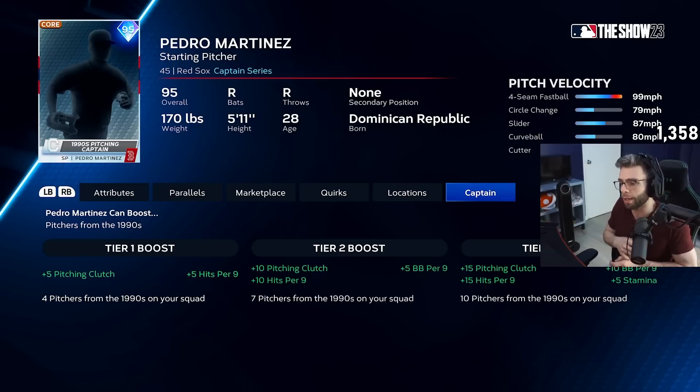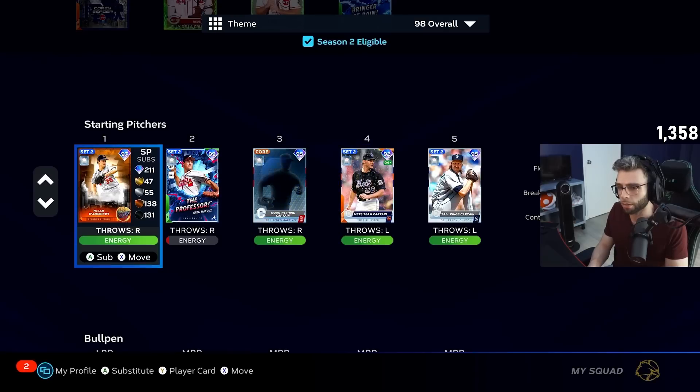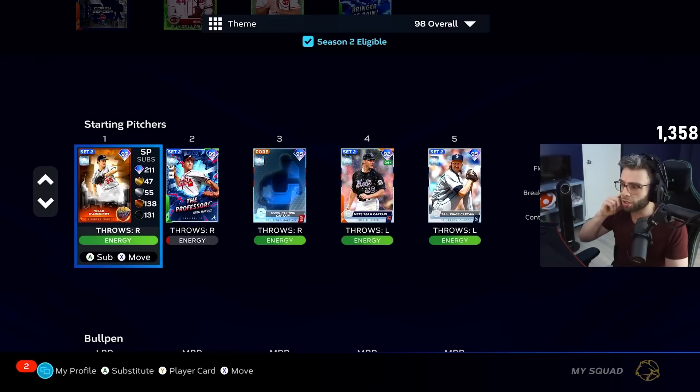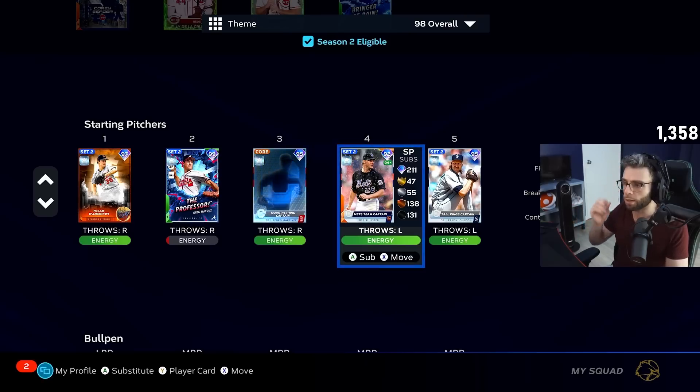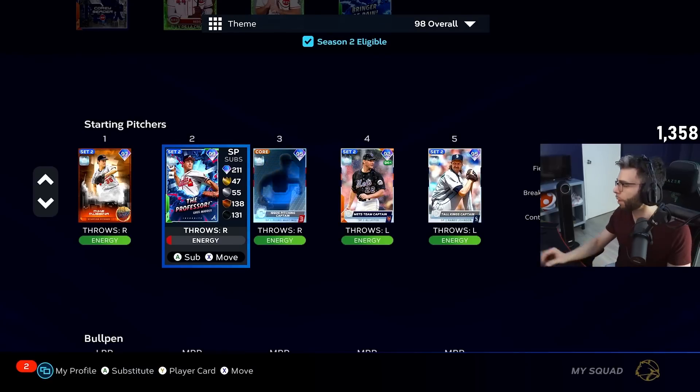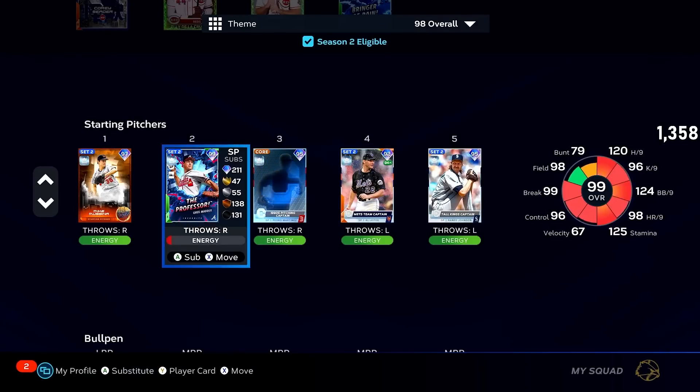The 1990s pitching captain: plus 15 pitching clutch, plus 10 walks per nine, plus 15 K's per nine, plus 5 stamina. It's very nice except the best Randy card doesn't get the boost, and some other guys don't either. But so far it's really just these guys who are cracked that get it. Mussina is not awful — we'll start him and if we need to bring others, Greg Maddox would be the best option but unfortunately he has no stamina.